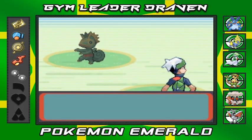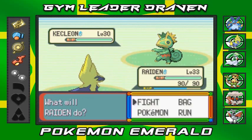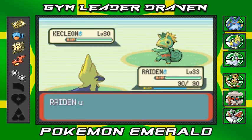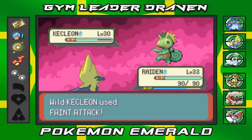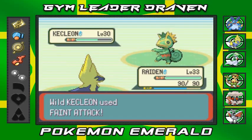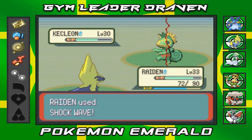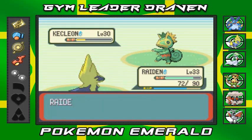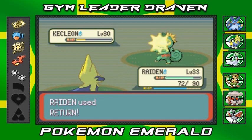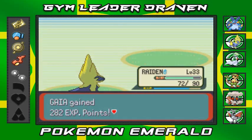It's a Kecleon! You can capture Kecleon around here. One big thing about Kecleon - it has the Color Change ability, so any type of move used on it will change it to that element. Going with Shockwave, and as you can see it changed into an Electric type Pokemon now, so Electric type moves won't work on it anymore. Using Return - of course if Kecleon survives it goes back to Normal type.